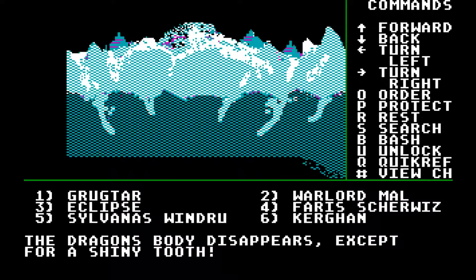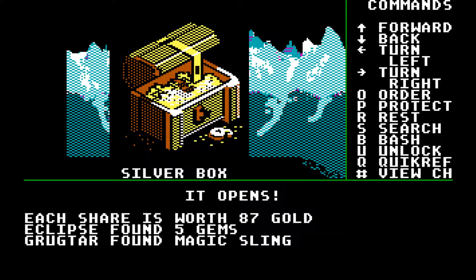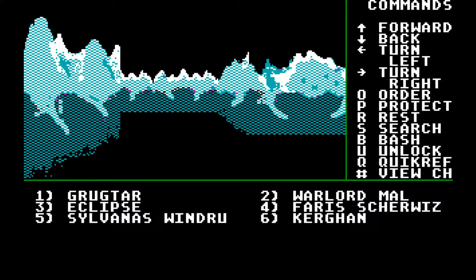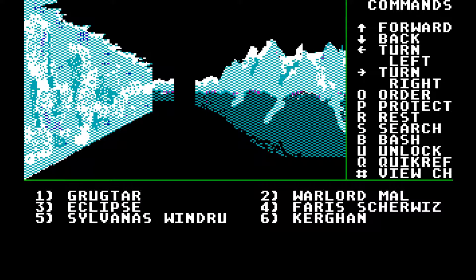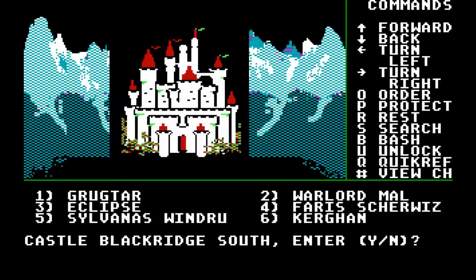The Dragon's Body Disappears, except for a Shiny Tooth. We're going to search. It didn't give us too much gold, but it did give us some other items. Sometimes I get good items, most of the time I don't. Wyverns seem to drop a little bit better items, I will say. So let's go back to B1 and go to Castle Blackridge South. Traveling down, and talk to him.